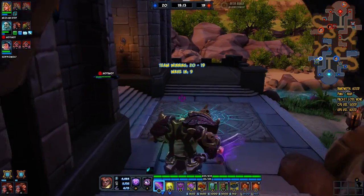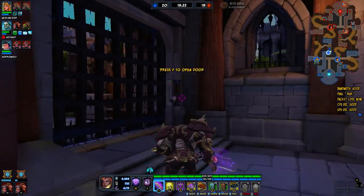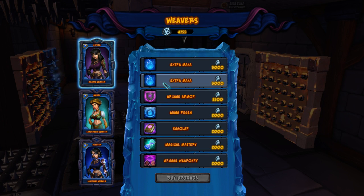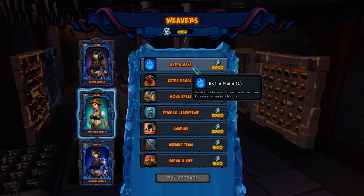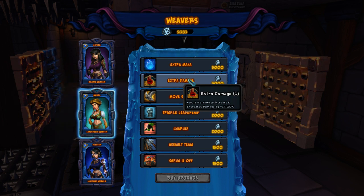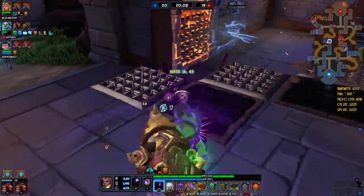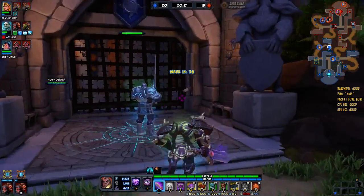You use your coin to upgrade your weaver as well as place traps down. You unlock weaver slots at account level 8. To access it you press the U button — that opens it up. Right here I had to pay 3000 coin to get extra mana — it grants 50 extra mana for my hero. This one gives me 17% increased base damage and movement speed. Then you have trickle leadership, which gives you three leadership every second, so it helps you constantly gain it even when you're running around the map.